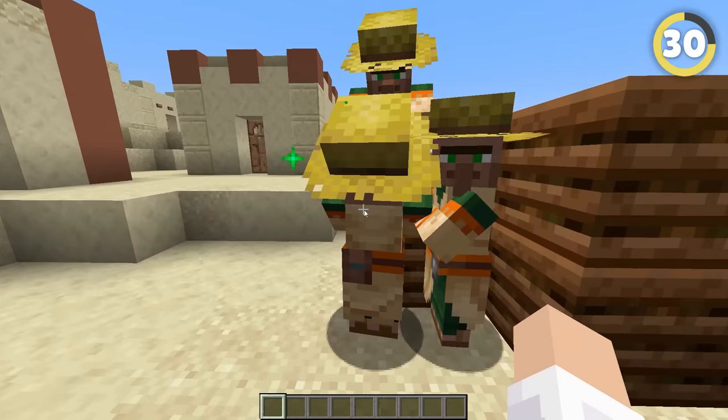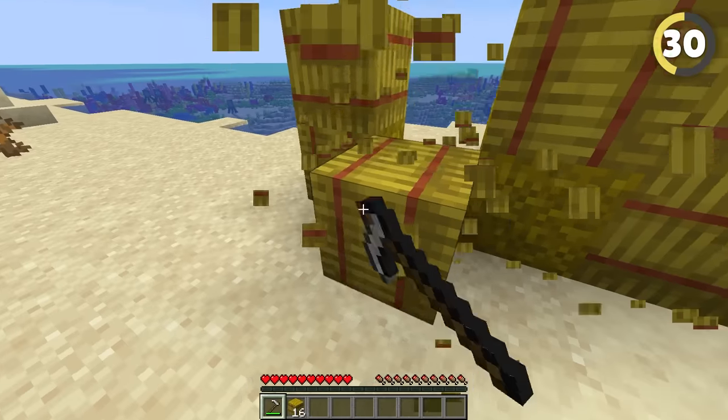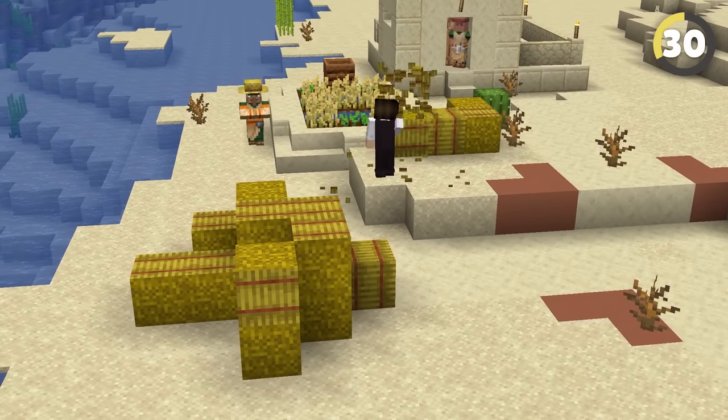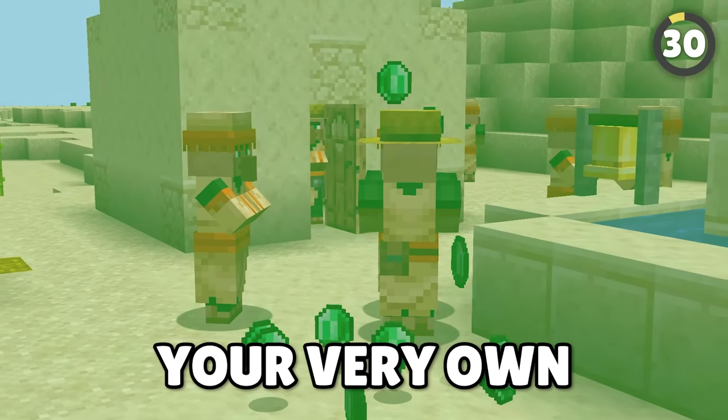This villager trade is incredibly overpowered. If you have a villager who trades emeralds for wheat in a desert village, you've hit the jackpot. Just go around the village, collect an absurd amount of hay bales, craft them into wheat, and you have your very own emerald machine.